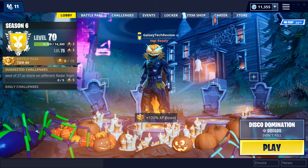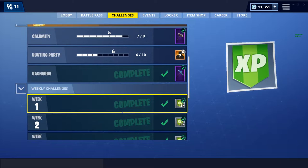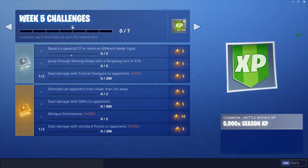That finishes up my quick guide on how to get five of the hoops done for Week 5 of Season 6 — jump through flaming hoops with a shopping cart, ATK, or quad crasher. There are other locations on the map as I mentioned, but these five are the quick and easy ones. I hope this helped you out. This was Luke from Galaxy Tech Review — if you liked the video please leave a thumbs up. Also, I am part of the creator program, so if you're going to buy anything in the V-Buck store please use code Galaxy Tech Review, all one word. All the money from that goes towards the channel for making more how-to videos and tech reviews. I'll check you guys out on the next video.